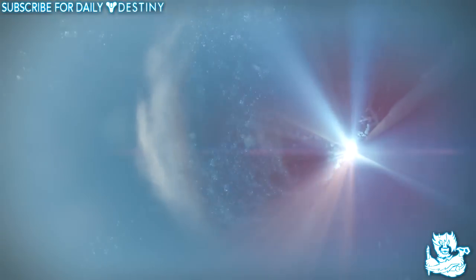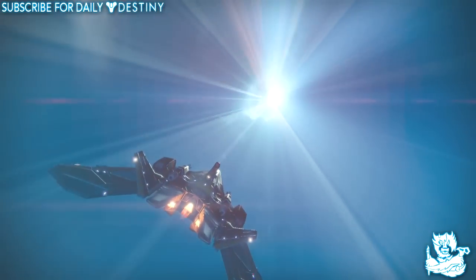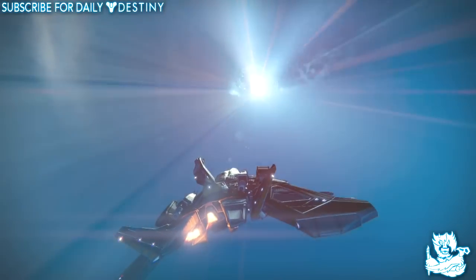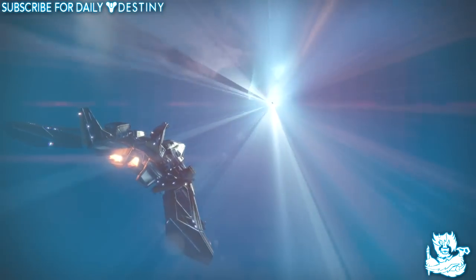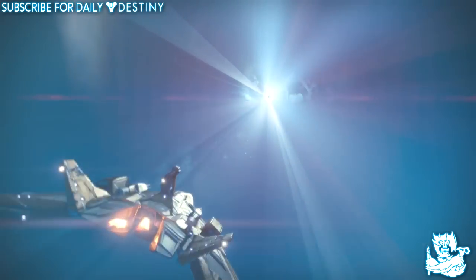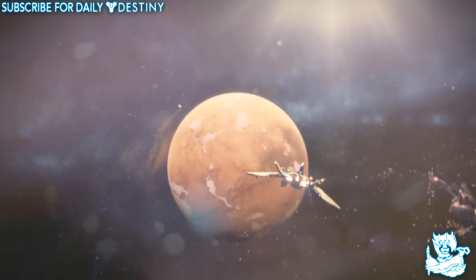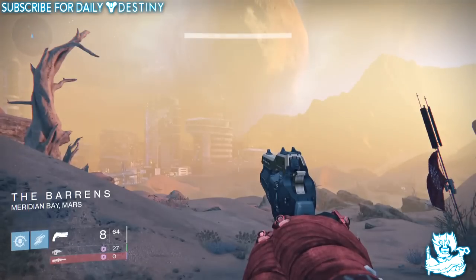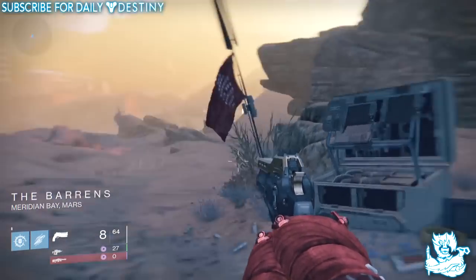I believe this is probably the fastest way you can rake in that relic iron. Before we get into the actual location, if you guys are new to my channel and enjoy daily Destiny content, be sure to subscribe, and if you could help this video out with a like I do appreciate the support. If it was helium cores you needed, I've already posted a great spot on the moon which you can find in the video description. If it's spin metal from the Cosmodrome, I've already posted a great spot which you can also find in the video description.